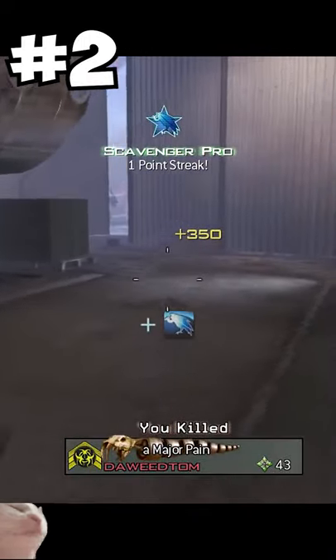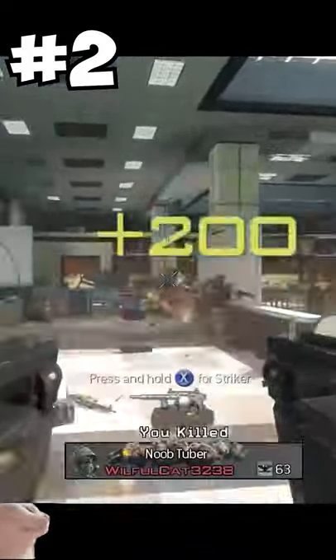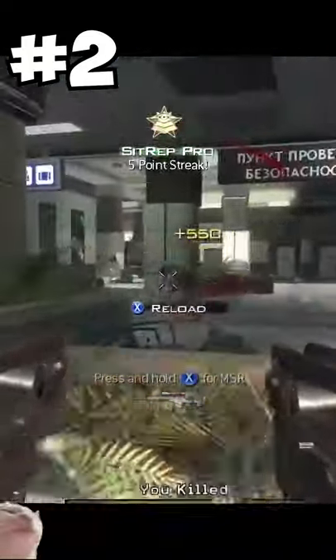from Modern Warfare 3. When you used these akimbo, it felt incredible. It had a fire rate of 1034 RPM and 36 rounds in each magazine. When you ran these akimbo, the DPS was insane. If you guys played MW3 in its prime, you know exactly what I'm talking about.